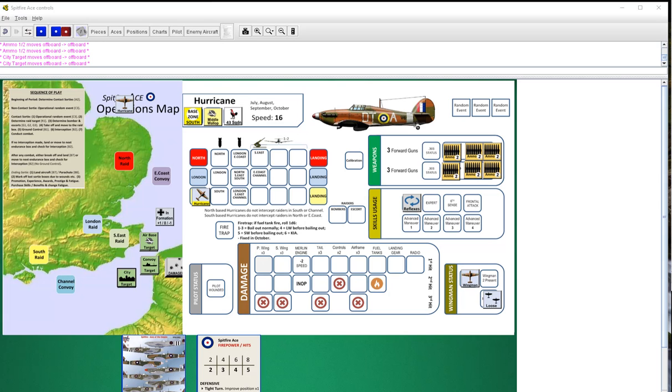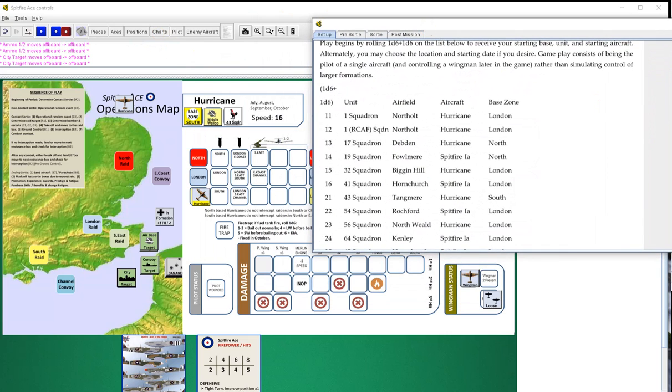Welcome back everybody. Spitfire Ace testing continues on version six. I just got version seven but I'm going to try to finish out October before I change everything over to that, so this is kind of a moot point. Beer opening warning - not for kids.